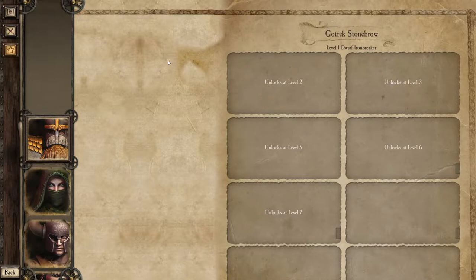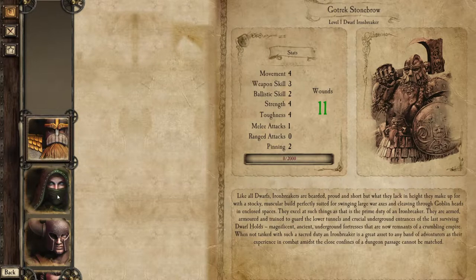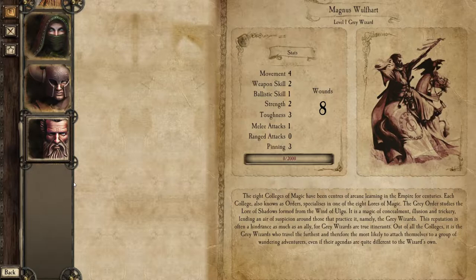His name is Gotrek, so him having Gotrek's Axe is fitting. The 8 colleges of magic have been centers of arcane learning in the Empire for centuries — the high elves taught the humans how to use magic and set up the colleges with them in Altdorf. Each college, also known as Orders, specializes in one of the 8 lores of magic. The Grey Order studies the lore of shadows, formed in the wind of Ulgu — it is a magic of concealment, illusion, and trickery, lending an air of suspicion around those that practice it, namely the Grey Wizards. You can kind of compare Grey Wizards to Gandalf the Grey and how they operate.